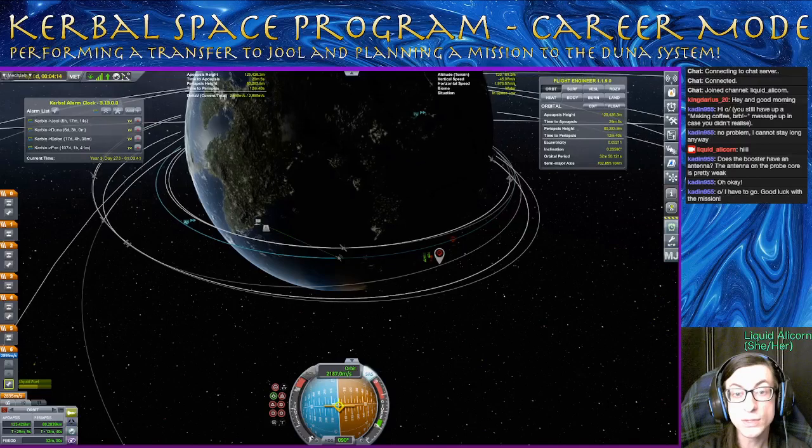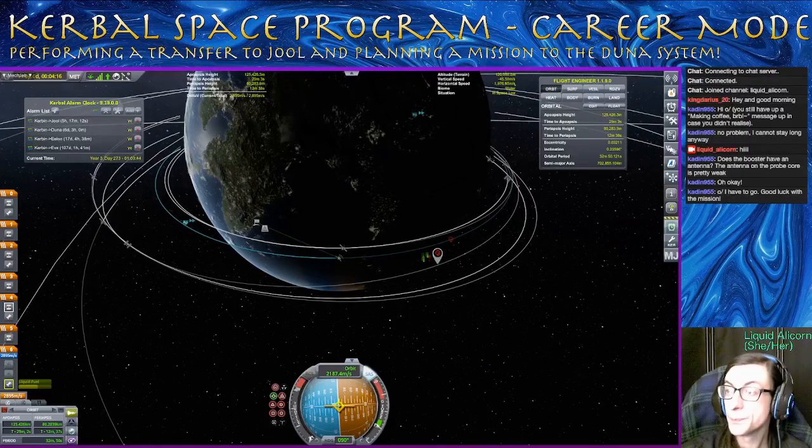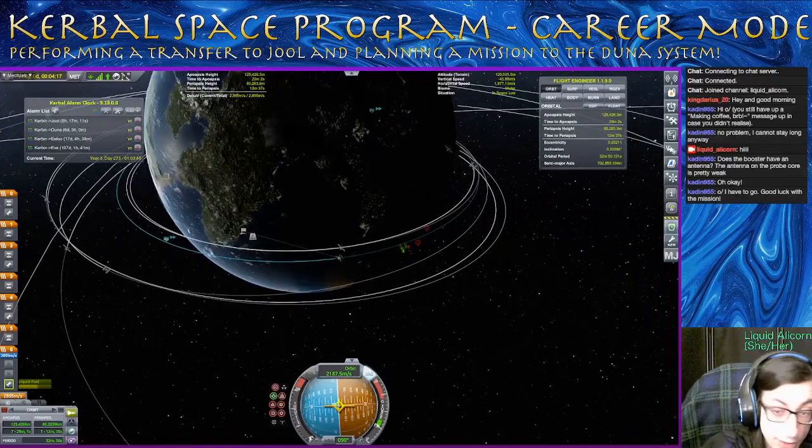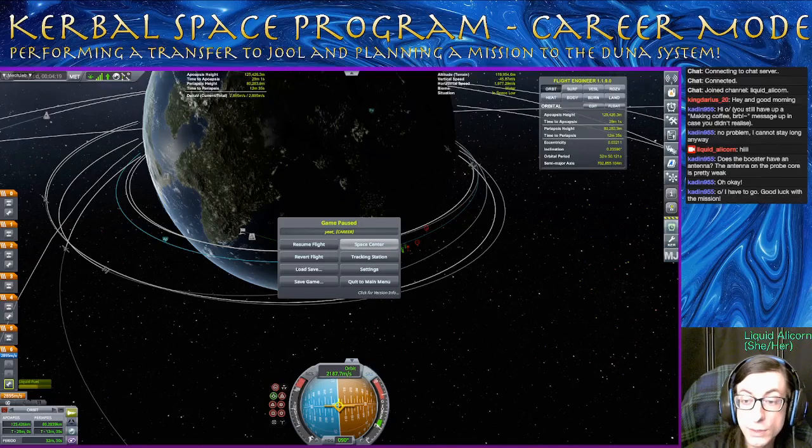This is very good — this is nice and stable. So we can just leave this here for now. We'll go back to our tracking station and switch over to that Jool mission, to get that transfer node plotted.